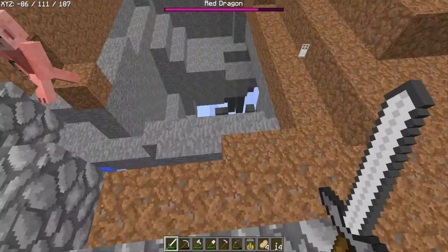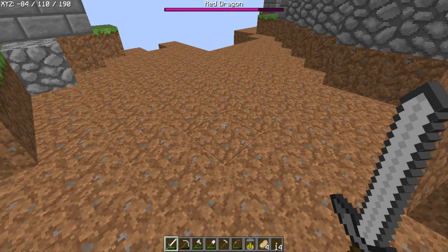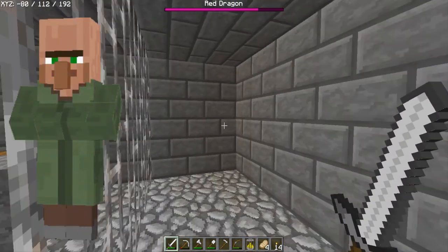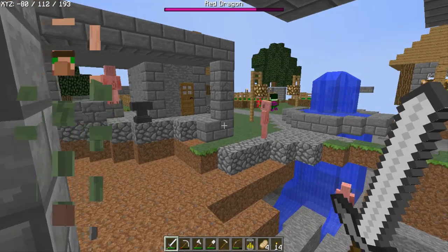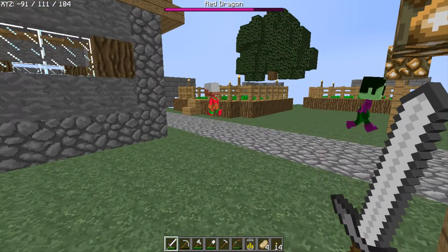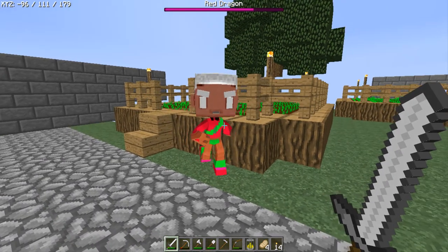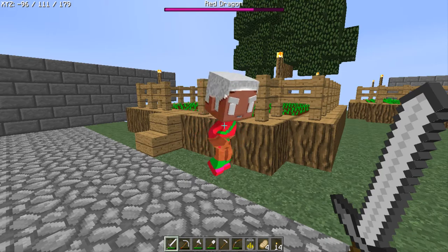I'll just have to tell you - behind these bars here guys, the original green villager was being held prisoner. There he is - not the villager, this is the other guy. He was being held prisoner by the pigmen guards. Here we have Blacksteve.